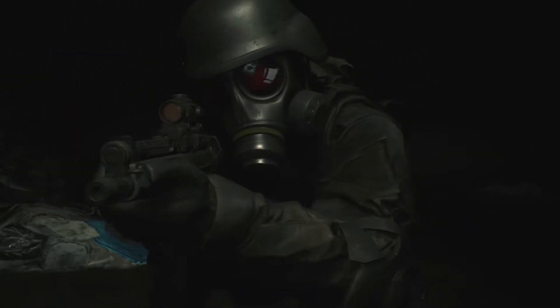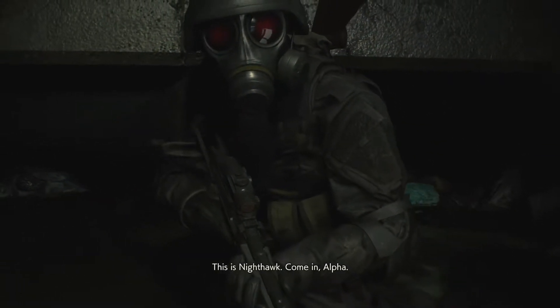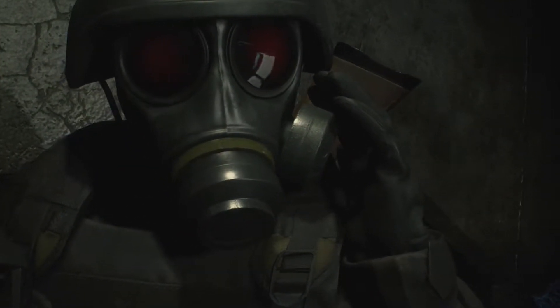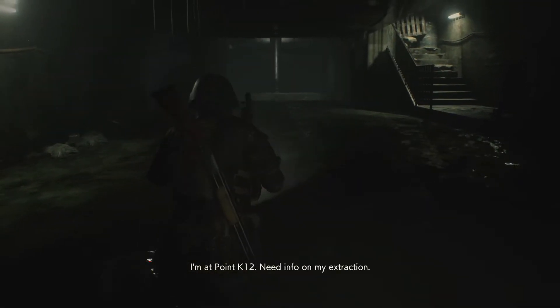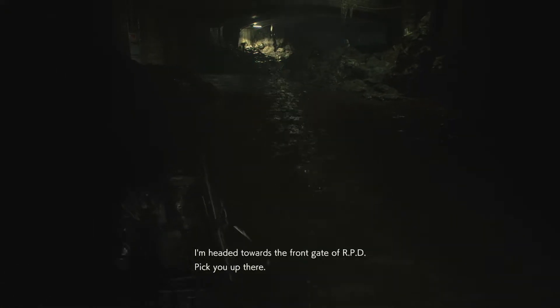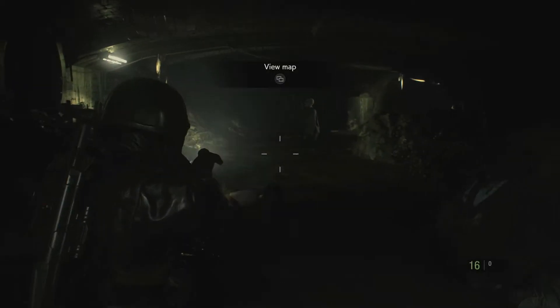Hi Hunk, where have you been hiding? This is Nighthawk, come in Alpha. Alpha, do you read? Nighthawk, this is Hunk from Alpha team. Man, I thought you were all wiped out. I've been trying to — I'm at point K-12. Need info on my extraction. I'm headed toward the front gate of RPD. Pick you up there.